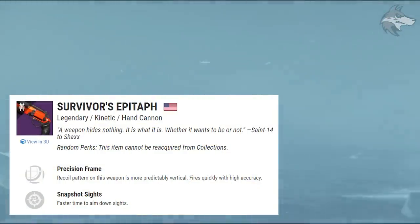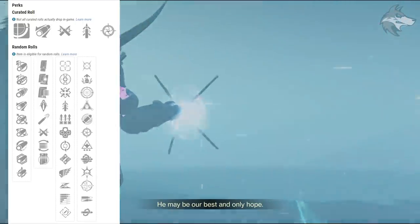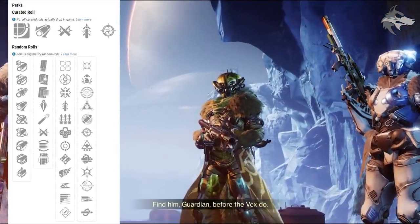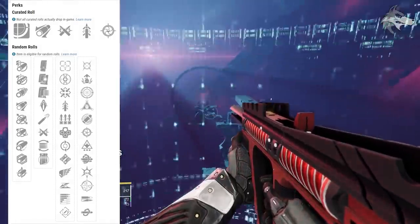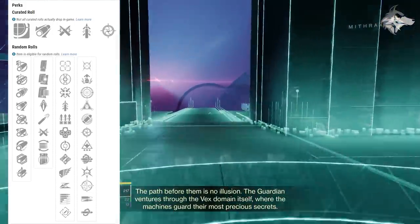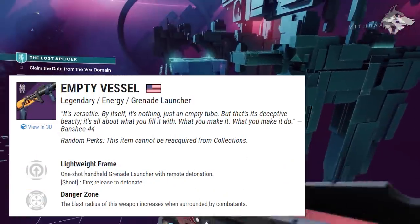Now for some new playlist weapons. From the Crucible, we can get the Survivor's Epitaph, a new kinetic precision frame hand cannon. These playlist weapons tend to come with significant perk pools. First slot options include Tunnel Vision, Heating Up, Firmly Planted, Quick Draw, Surplus, Outlaw, Feeding Frenzy, Ambitious Assassin, Killing Wind, Slideshot, Subsistence, and Rapid Hit, with Moving Target, Adrenaline Junkie, Frenzy, Osmosis, Eye of the Storm, Snapshot Sights, Wellspring, Multi-Kill Clip, Thresh, One for All, High Impact Reserves, and Kill Clip in the second.